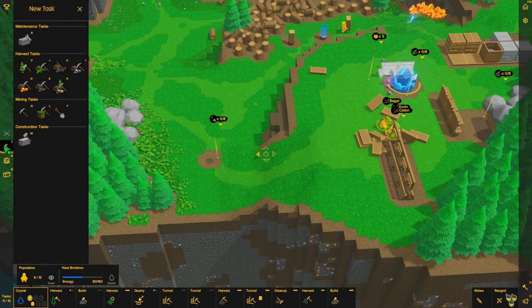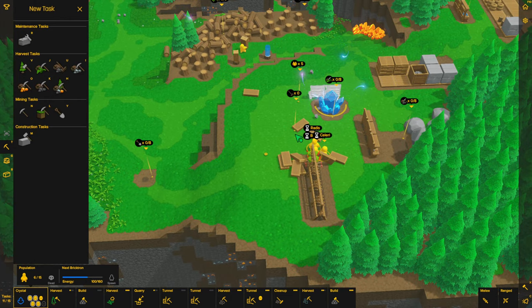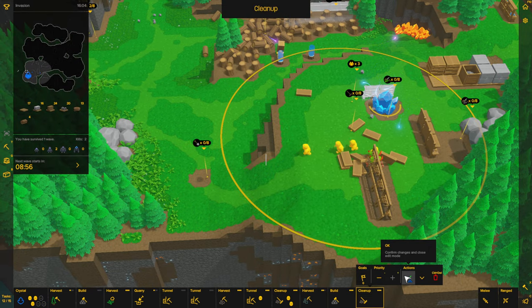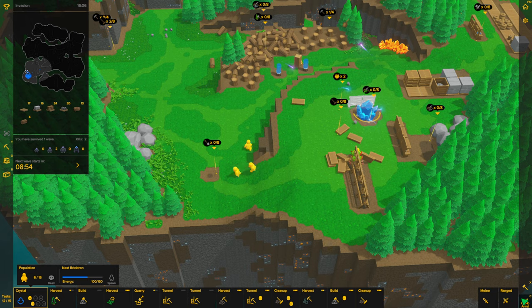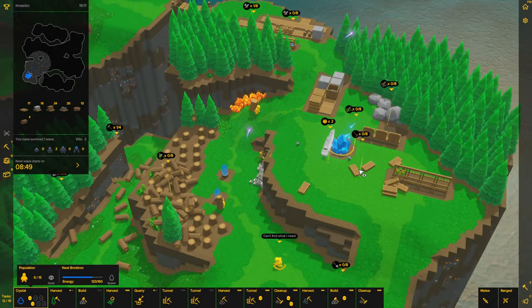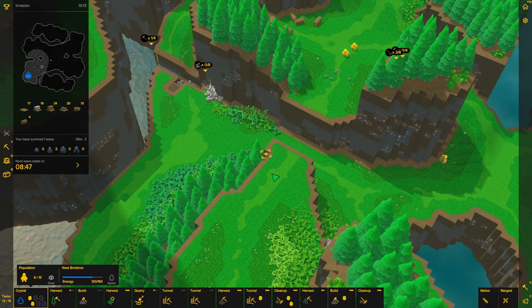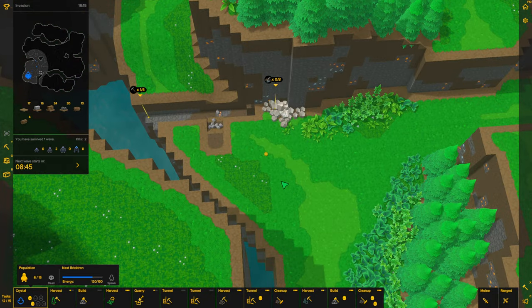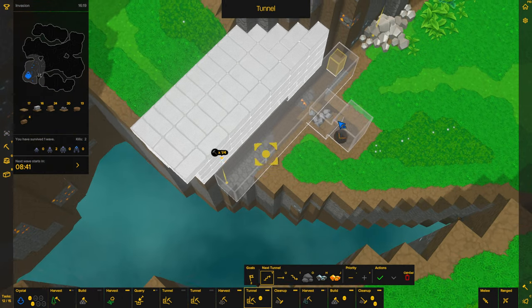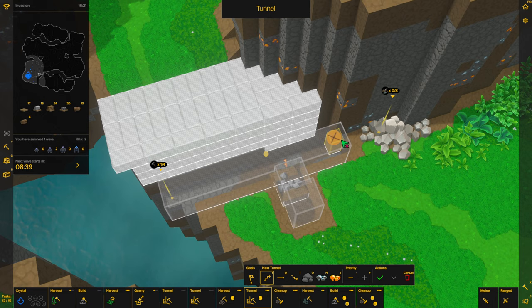That should be fine — I can delete this tunnel and then maybe I'll make a new tunnel right about the same area there, a couple down.